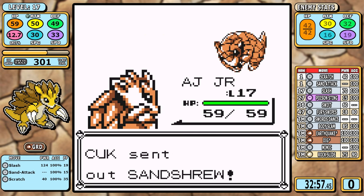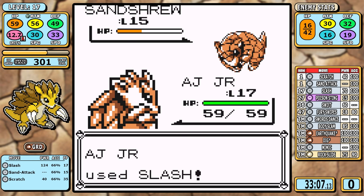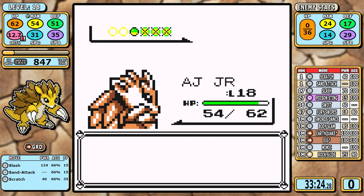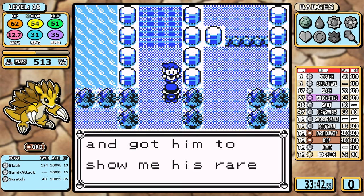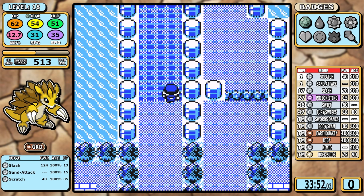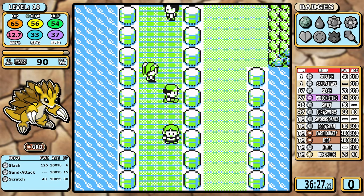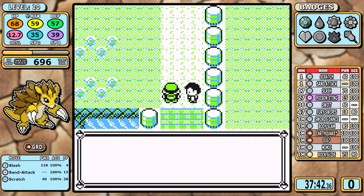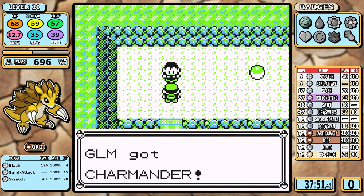For Rival 2, Slash can just one-shot everything outside of Sandshrew — he's protected by AJ's favor. The single highest cluster of mandatory battles in the entire game is found right here, and the key to saving time is to use Slash as often as possible without having to heal. I sparingly use Scratch here and there, planning to run out of Slash PP on the elixir hiker, then use that elixir to fuel the Slash machine and finish off the route.